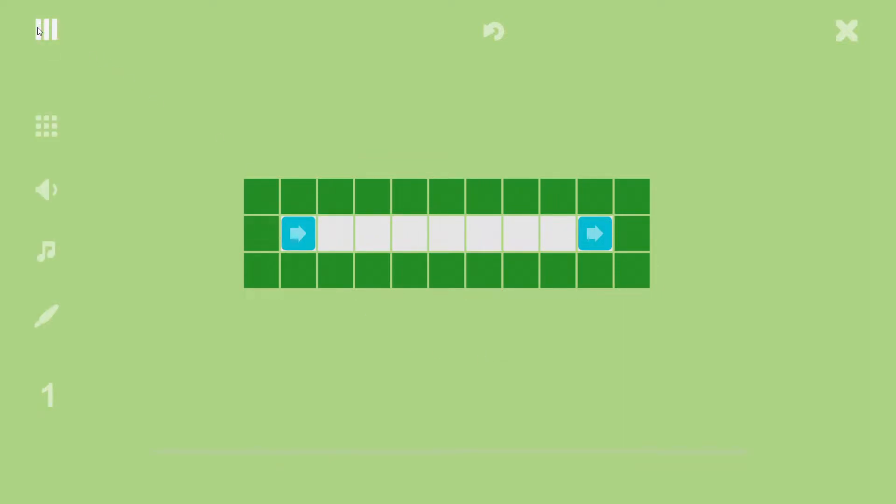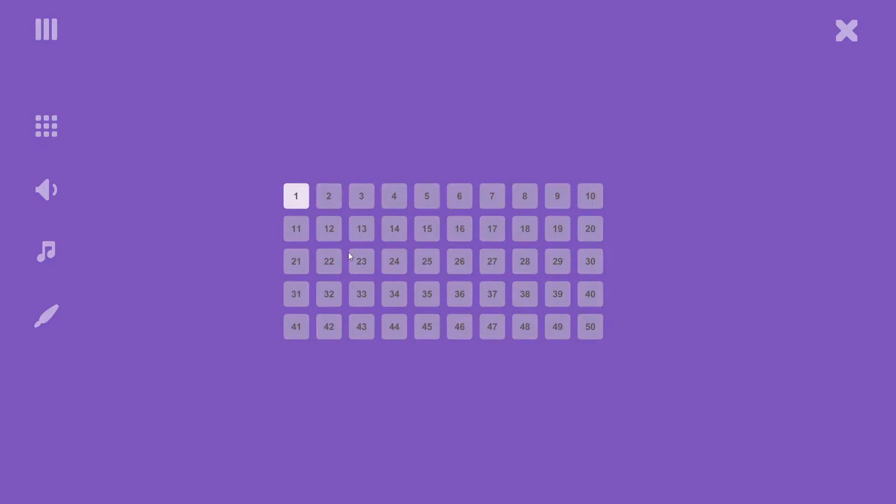It's also minimalistic in the sense of settings — there's not many options here. There's a level overview, and as you can see there are 50 levels in the game. You can turn the UI sounds off — there's just a little click when you navigate. You can turn that off here, and you can turn the music on and off, and then there is a credits section.